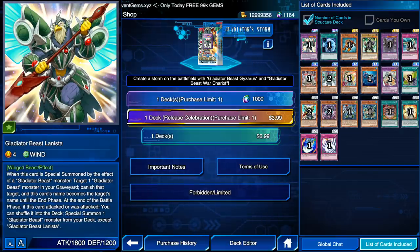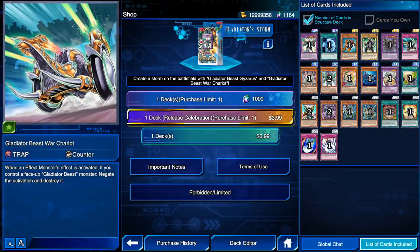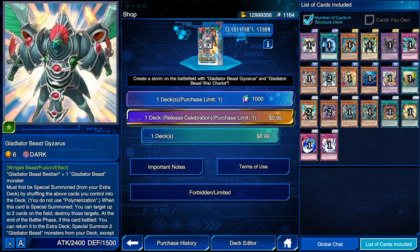I'm very excited for this deck. You guys already know I was looking for and expecting them to actually have Gladiator Beast monsters updated in Duel Links at some point. And I knew the cards we were missing were these three cards: Gladiator Beast Gyzarus, Test Tiger, and Gladiator Beast War Chariot. These three cards are so powerful right now that they are definitely going to bring Gladiator Beast out from obscurity and at least make them competitively viable, if not a tier deck.